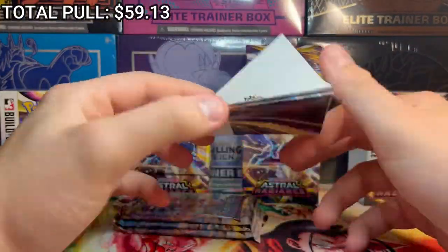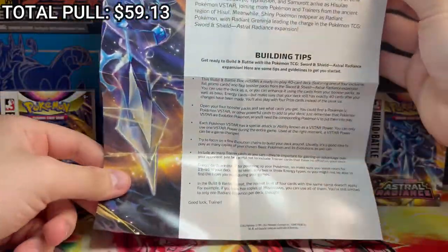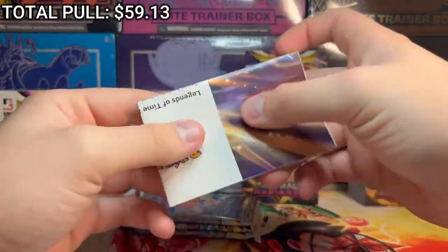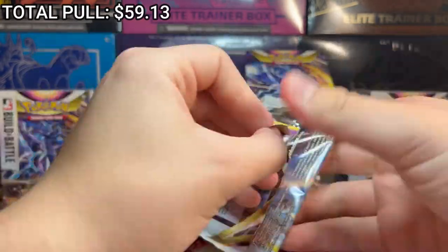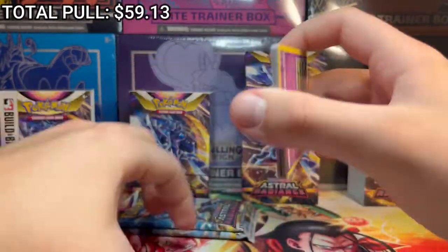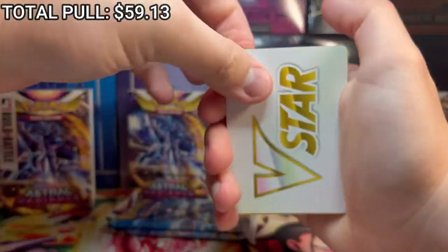Next we'll take a look at this little sheet they give you in there - Legends of Space and Time, Take Charge. It's just a sheet basically describing how deck building works, so we don't care much about that. Next up we got Palkia in his new form - I don't know what it's called, I didn't play Legend of Arceus. Let's get into this next pack. V-Star card - I forgot about those.